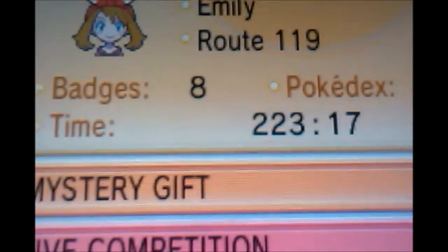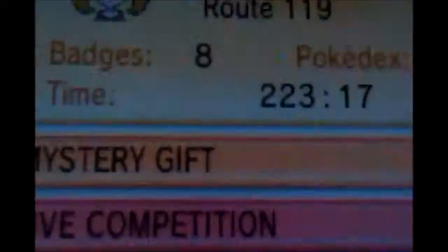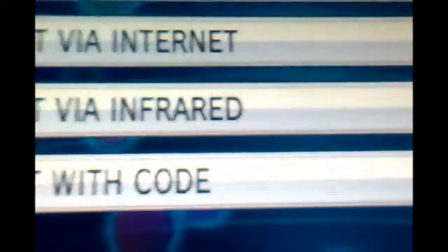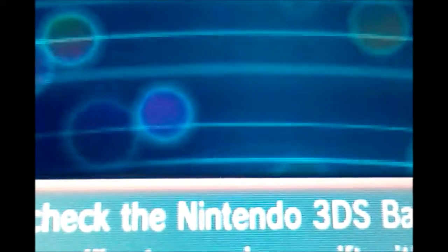Anyway, what you have to do is go to Mystery Gift, press Receive Gift, then Yes, and then press Get Code. It says if you ever run out of batteries, blah blah blah, so make sure your Nintendo DS batteries are fully charged.